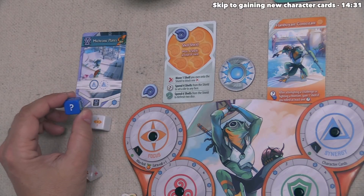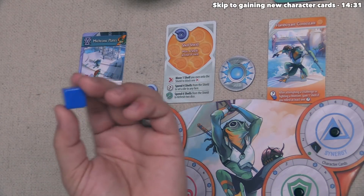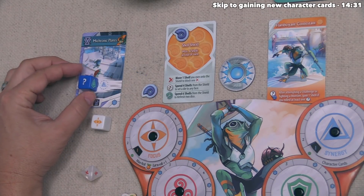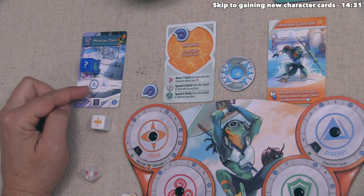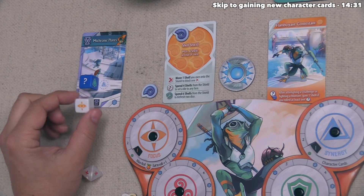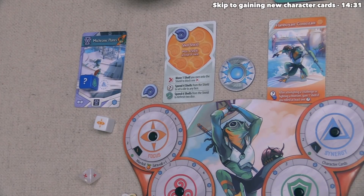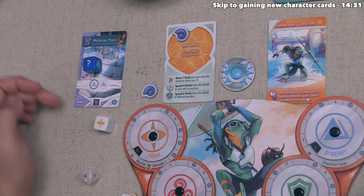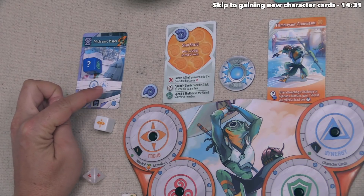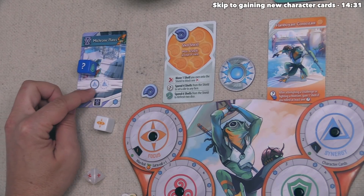Now we look at our roll. The question mark can apply to any of the four traits — probably the best result from that initiate die. We can place this to cover one of the two synergy traits required by the challenge. We also rolled a focus on the novice die, which isn't synergy. We could stop now and be successful, since the challenge only requires one synergy to complete — the second spot has a dotted line making it a push-it spot that increases rewards if filled, but the core completion only needs one synergy.